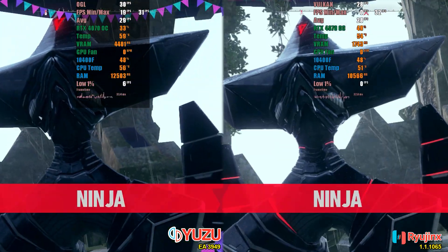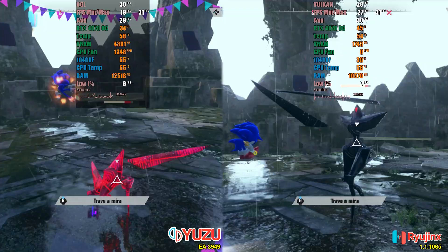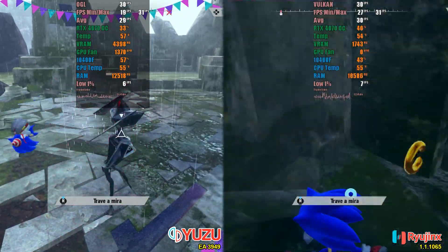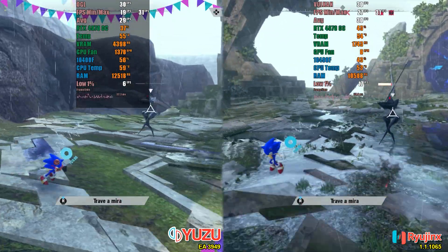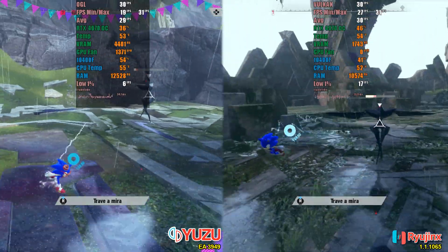In a subsequent test in a wider area, we can clearly see how the utilized API makes a difference. In Yuzu, the frame rate significantly drops to a minimum of 15, while in Ryujinx, the minimum fps is nearly twice compared to Yuzu. Additionally, another standout point is the VRAM consumption. In Ryujinx, it doesn't exceed 2GB, while in Yuzu, it easily surpasses 4GB.